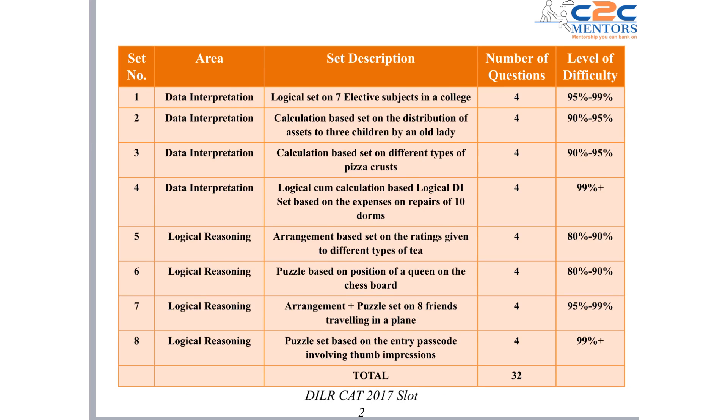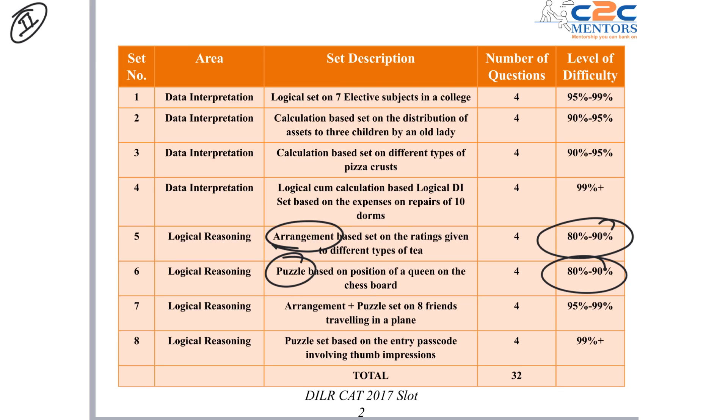In Slot 2, you again see 80 to 90 percentile — arrangement and puzzles again. So from Slot 1 and Slot 2 of 2017, the pattern is clear: traditional set types like puzzles, arrangement, and distribution were running consistently. There were bare minimum 2 such sets, and their level of difficulty was 80 to 90 percentile — meaning below-average, average, smart, and topper students could all crack these kinds of sets. That's the story of 2017.